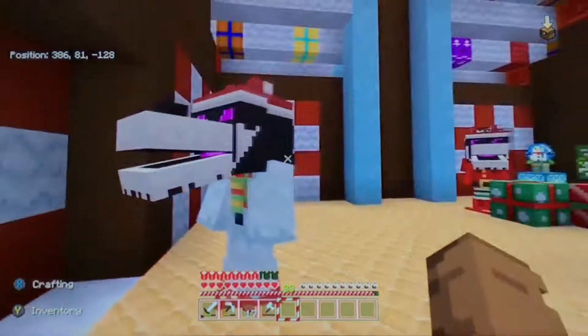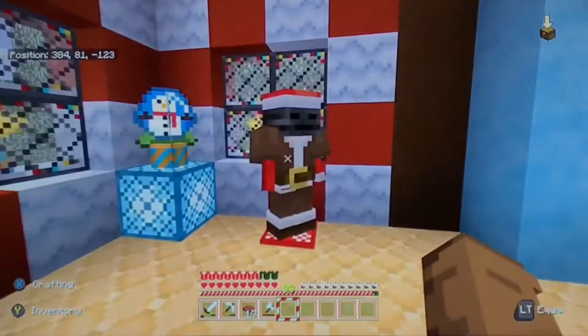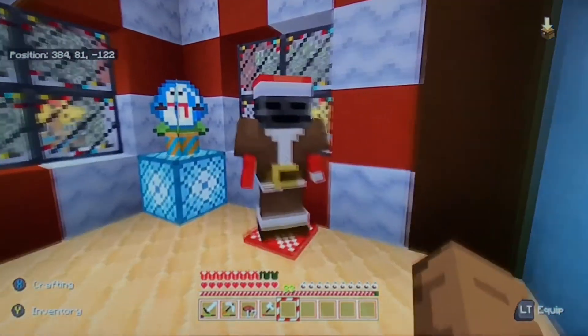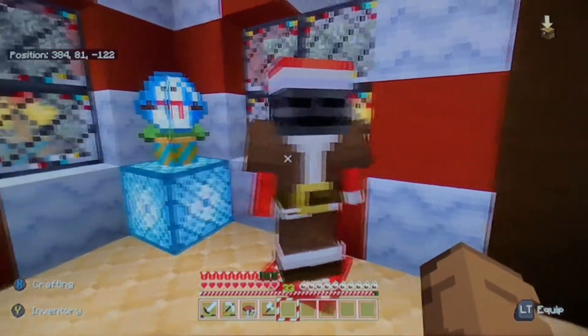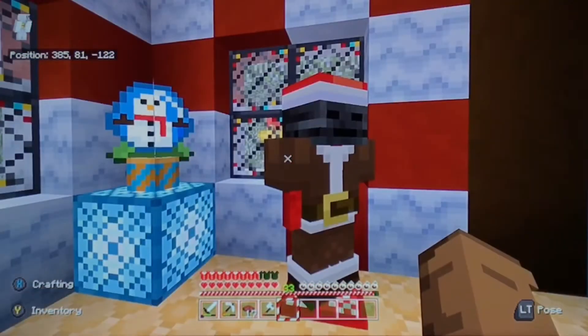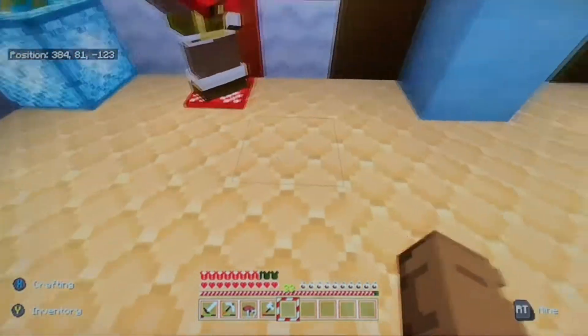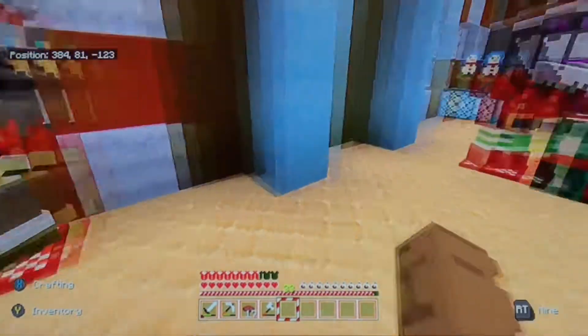As soon as we come in, we're greeted by the ender dragon. He's wearing a snow — we're buddies, we match. Over here we have the wither skeleton, and he's just chilling over here. If you're wondering, I can make him do different things. So he can be like — yo, you right there, stand right here.